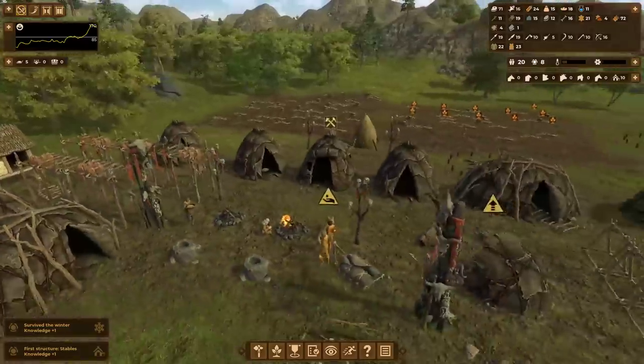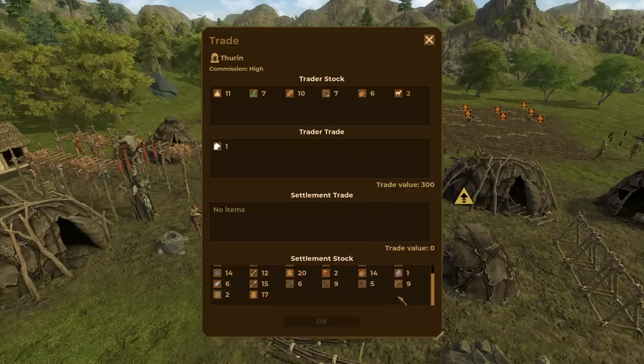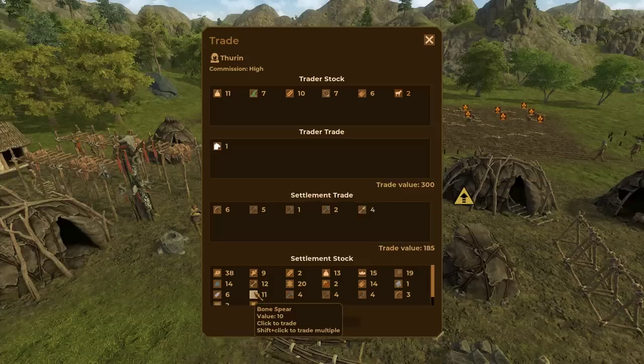And here's a trader. Let's see what they have to offer — sheep domestication at a high commission. This might be tough for me to buy. We'll see. I do have a lot of bows and the like to sell them, so it's possible, plausible even, that we'll be able to afford it. But it does come at a steep, steep price.